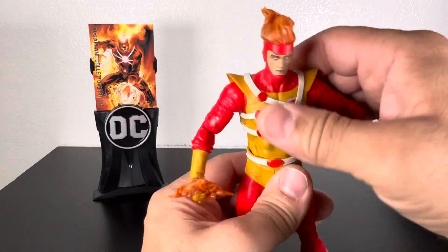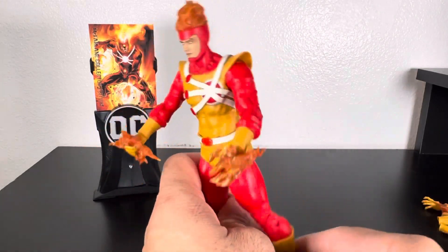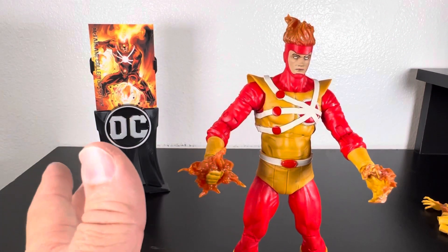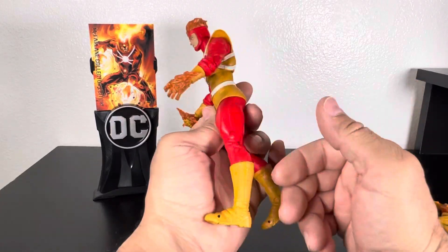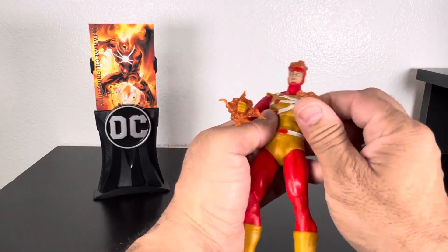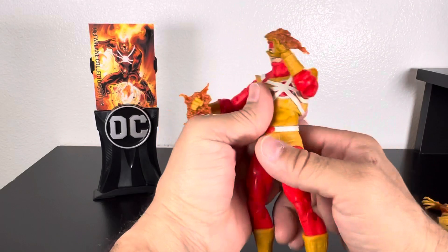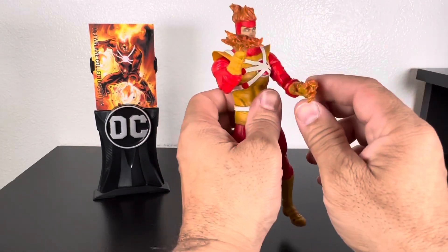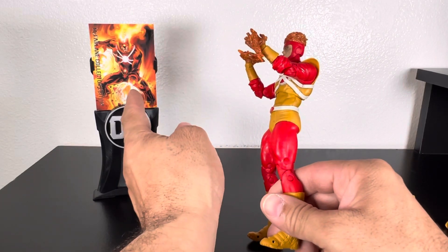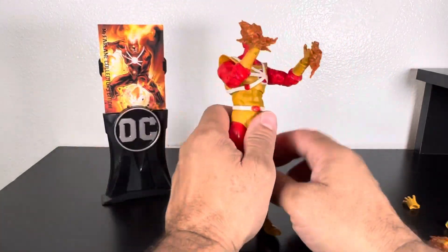I'm afraid now to open Hawkman, Hush Batman, and I even have Jim Gordon waiting there in the corner — I'm afraid to open these up. But the figure's great, the details are great. These effects on the hands are a nice touch. I thought he was Nuclear Man so I expected some nuclear-type effects, but they went with fire.